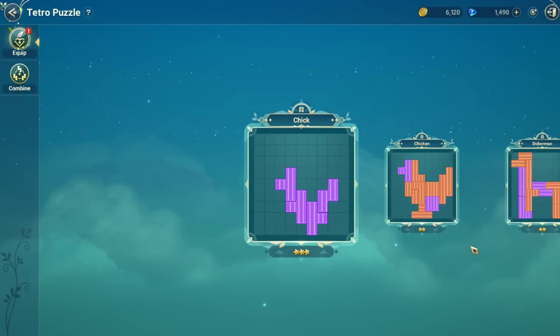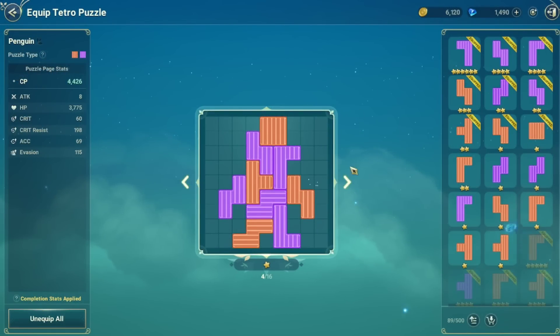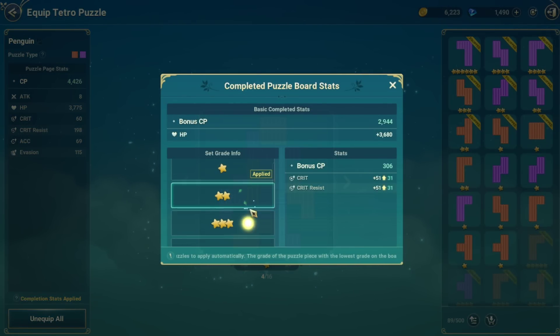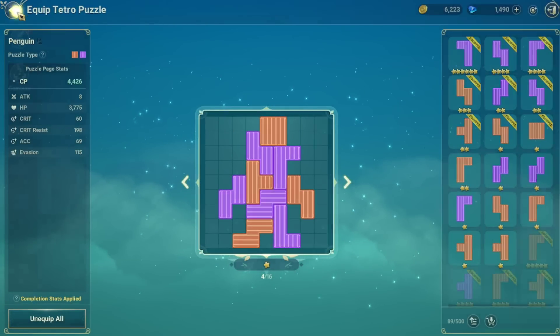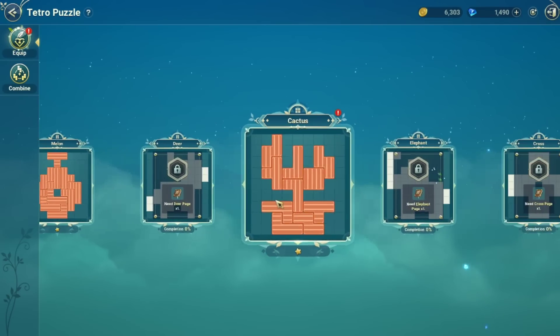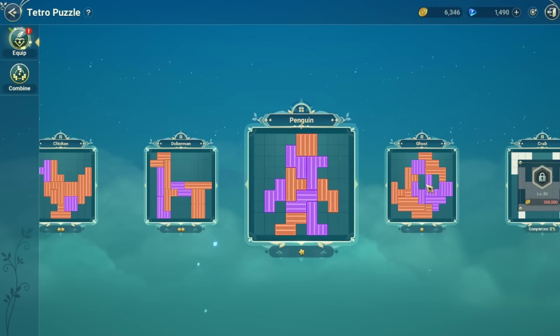What I was doing initially was just slotting in any puzzle piece I could in order to solve the puzzle. So I would have a puzzle with 6-star pieces, 4-star pieces, 2-star pieces, and 1-star pieces all slotted in everywhere. I'm getting the completion bonus, but I'm not getting the 2-star or 3-star bonuses — the things that really matter like crit and critical hit rate resist. So as I've gotten more pieces and finished the boards, I started looking at how I can increase my star bonuses and what the optimal ways are to do that.